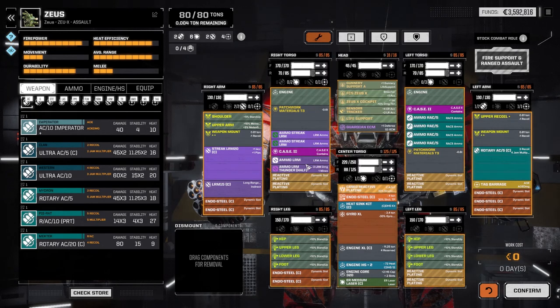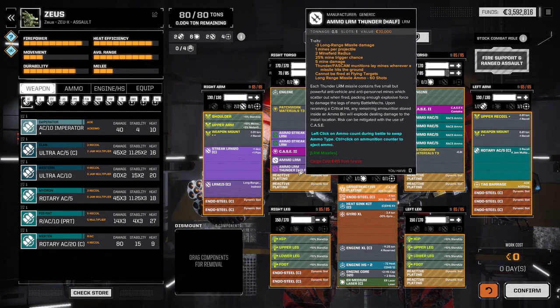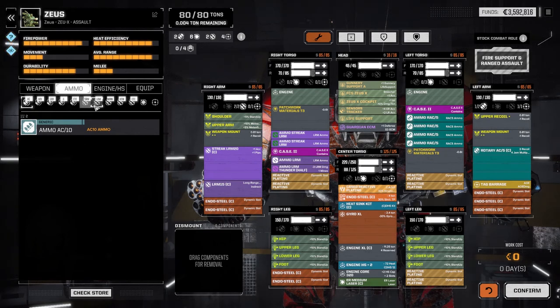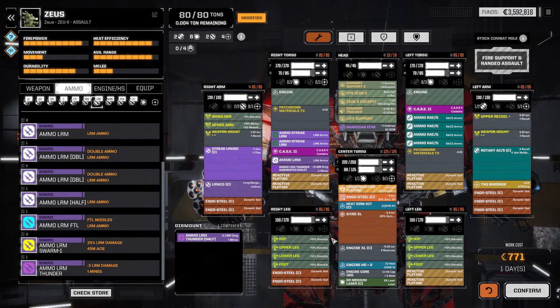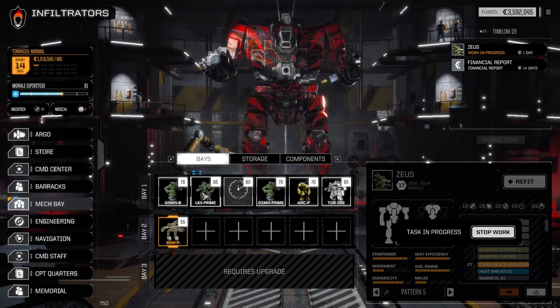I also included LRM Thunder improved ammo for the LRMs to support the other LRM boat with thunder ammo. I notice it's showing regular thunder instead of improved — I need to swap that in. That's going to take a day to fix. While it's in the shop, let's also get the Gunnery Support back into the mechs — I forgot to add it.